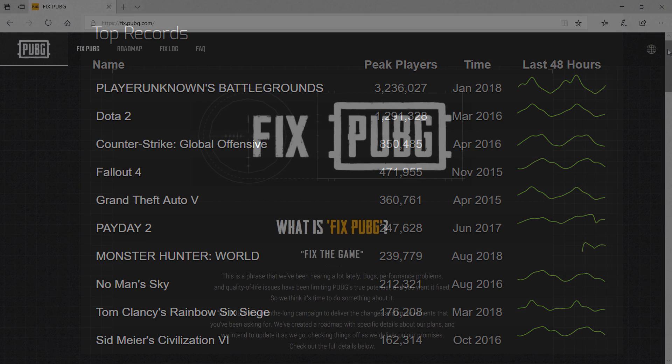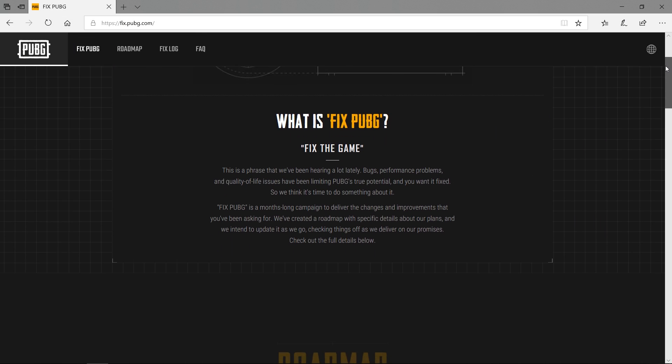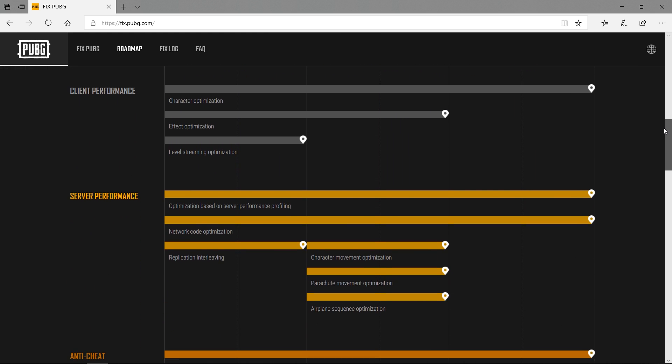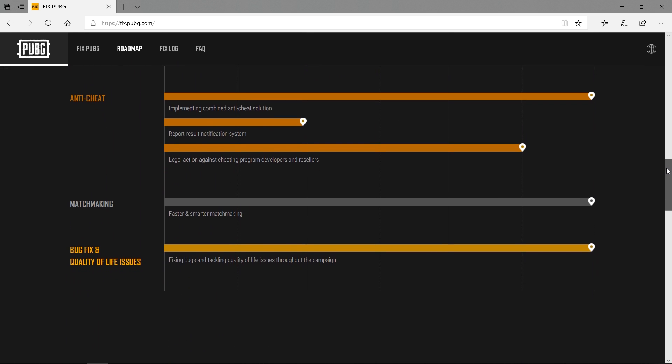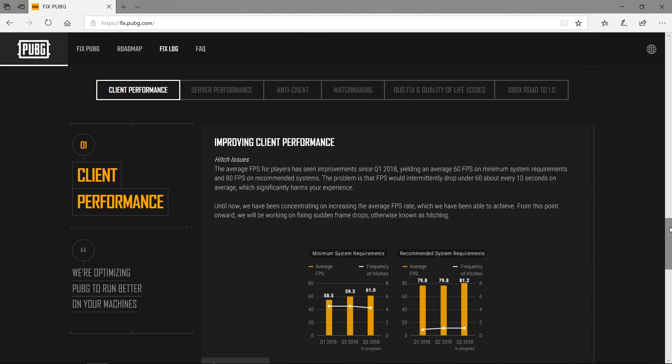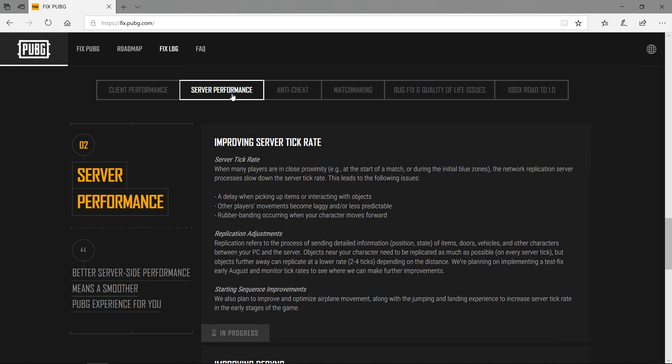On fix.pubg.com the developers provide a very nice list of things they will work on during the next weeks and months, which includes changes to the server performance and the networking of the game. But what is the current state of the netcode after Update 19, which has been released recently and featured a change that should have a dramatic impact on server performance?